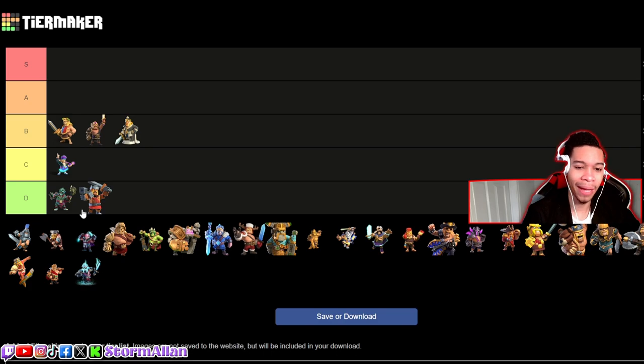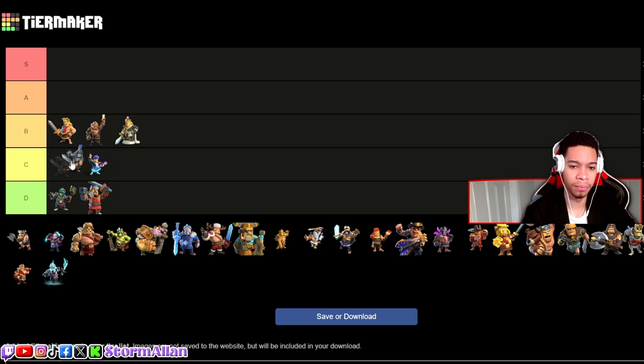Now we've got the Dark Ages King. I think we're just getting bad skins right now. The Dark Ages King feels like one of the worst skins in the Dark Ages set — he could have looked way better. I feel like he's a letdown compared to how good the Queen looks. I'm gonna go with above the Party King and put it at C.